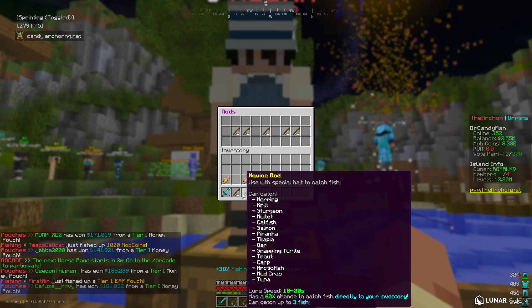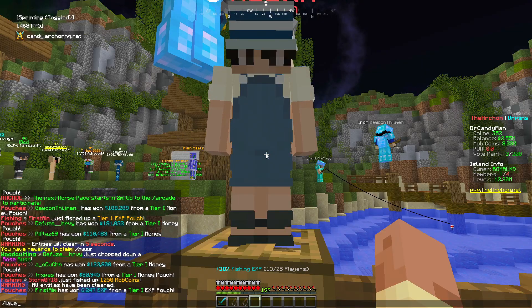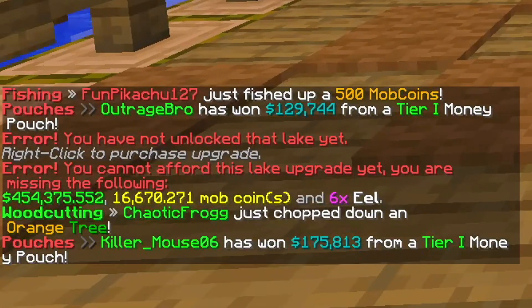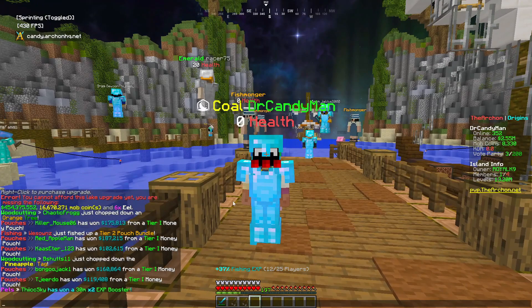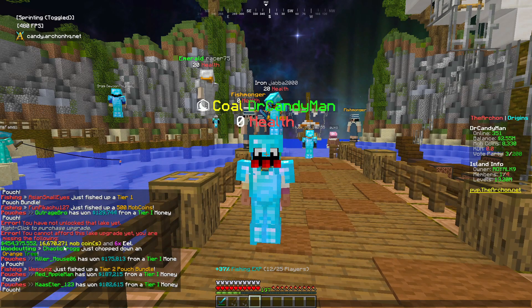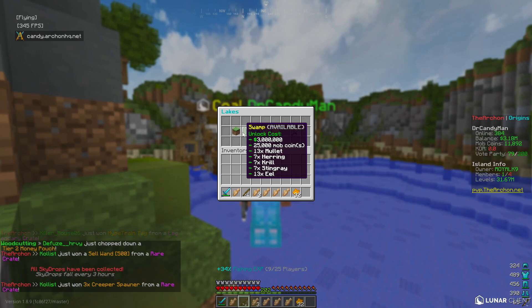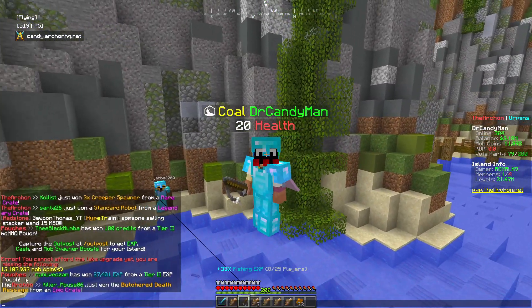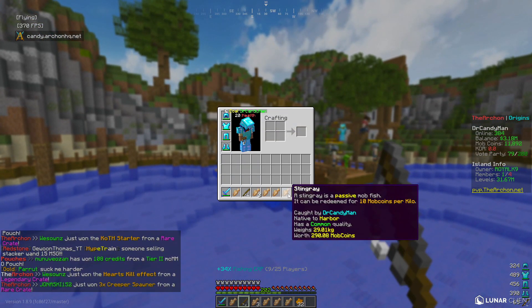The next rod we need is the apprentice rod, but that requires going to the next lake. If we do slash lakes and try to unlock the swamp one, it says we still need 454,000 dollars, 16,000 mob coins, and we need to catch six different eels. So we're going to start fishing up eels and figure out how to make 16,000 mob coins. After about 15 minutes of fishing, we've gotten enough eels and have more than three million dollars. We still need about 13,107 mob coins.